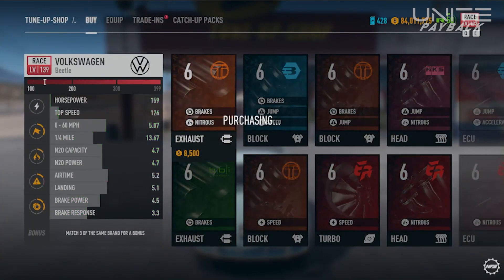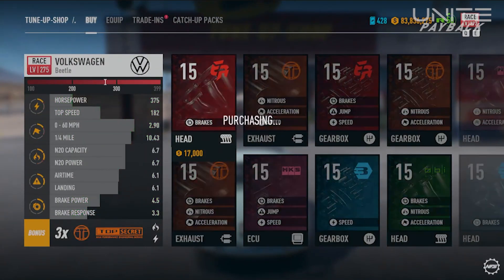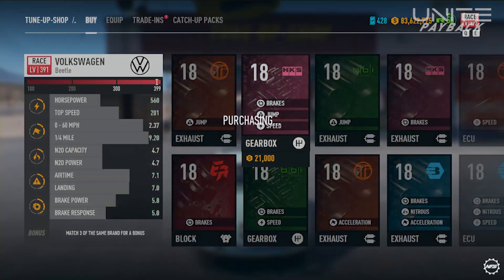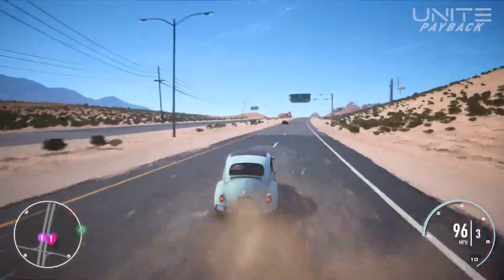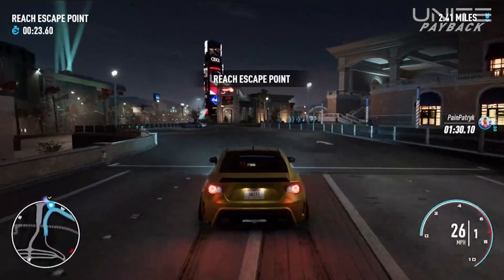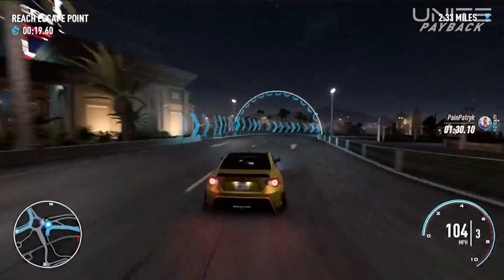Another major change is the performance shop. You can now upgrade your car simply by buying all the parts — all you need now is money, and you no longer need to do trade-ins or obtain any speed cards. Ketchup packs now function as build changers. You can also teleport to any section of the map, and you can now enter any event in the current car and character that you're driving — works and all.